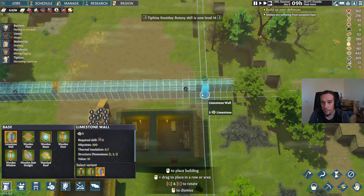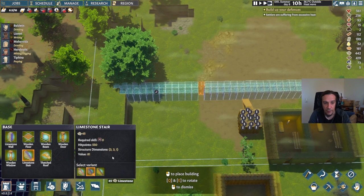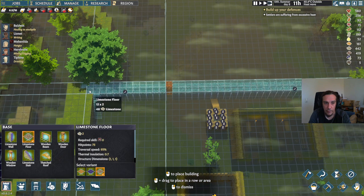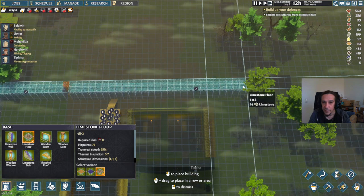Then we're going to put a staircase in front of that wall — a limestone stair — and limestone floor on top of that. It's not really visible right now, but this is mainly for the visuals as well as creating a fighting position.